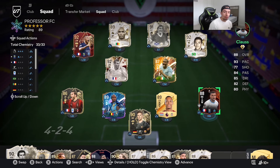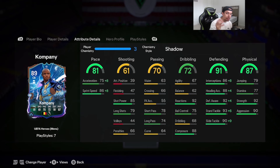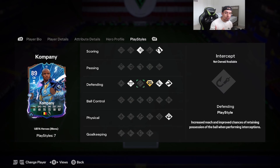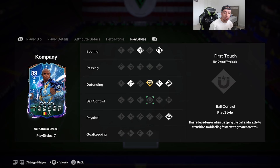Welcome to another video. Today we're going to review the newly released 89-rated UEFA Heroes Vincent Kompany, looking absolutely insane. The card is 6'3", medium/high work rates, two-star skill moves, three-star weak foot, right foot. Acceleration type is lengthy — 81 pace, 61 shooting, 70 passing, 72 dribbling, 91 defending, 87 physicality. Traits include power shot, power header, slide tackle, bruiser, and block.